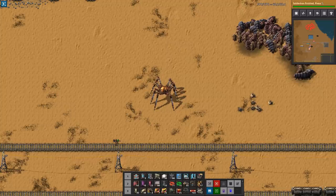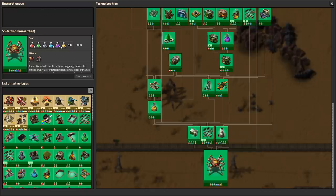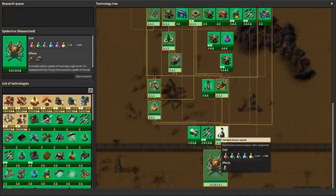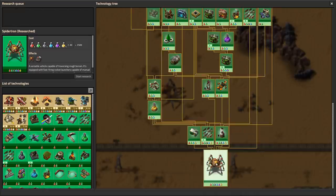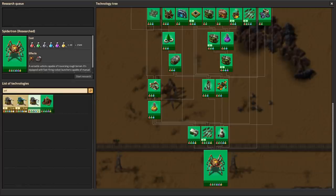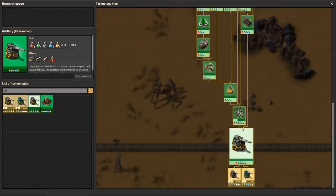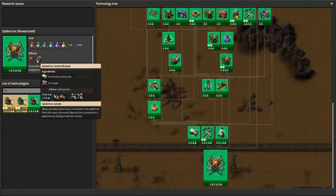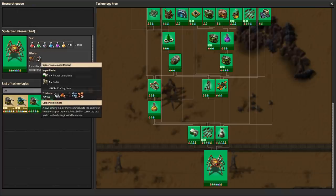We're gonna go through some of the things it can do, just to give you a quick update. The first research is the Spidertron research. It's expensive but not super expensive - it comes at the end with rocket control units, military 4, and portable fusion reactors. Nothing fancy, but it's definitely end game. Comparing it to artillery, it's kind of the same tier - artillery takes 2,000 but the Spidertron takes 2,500.